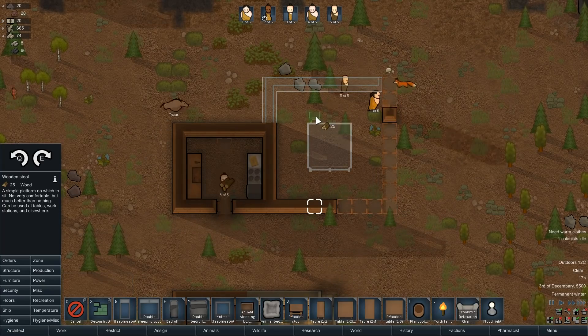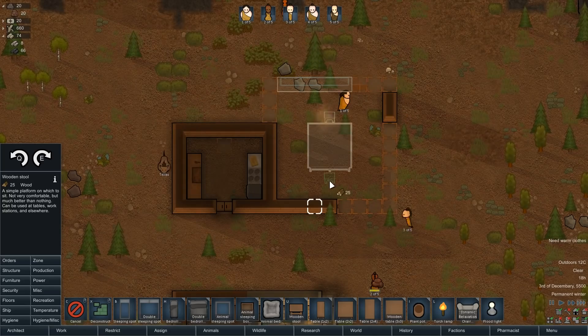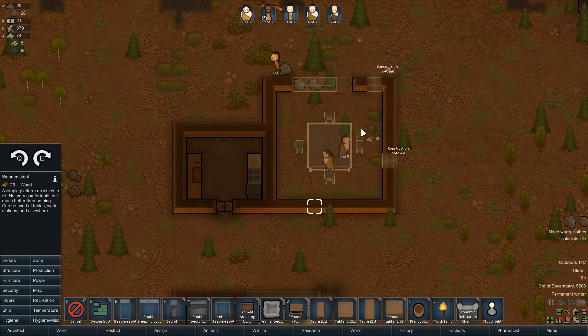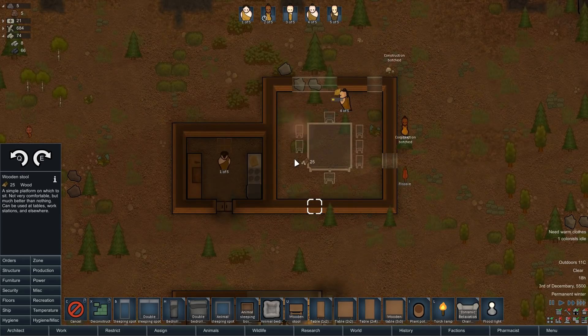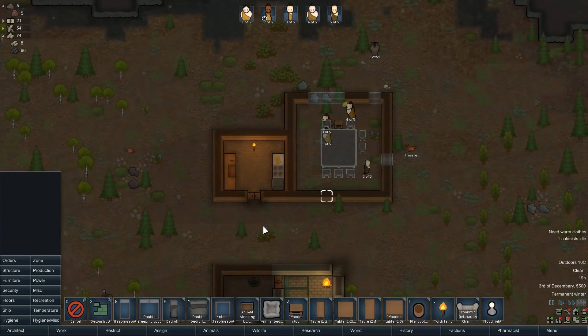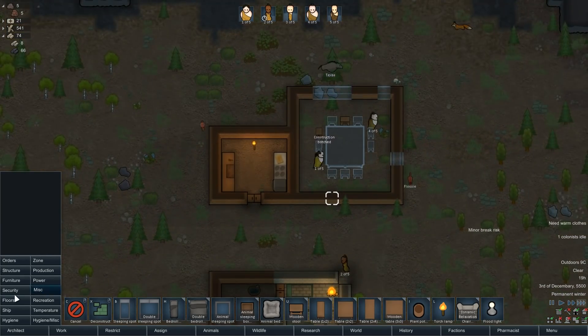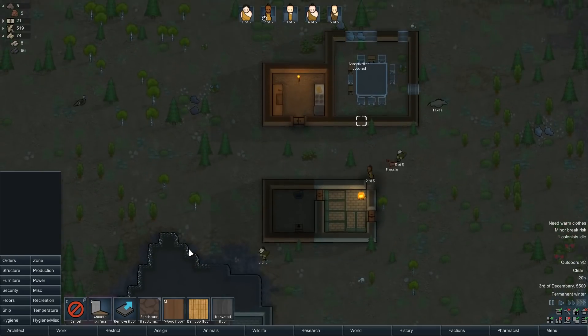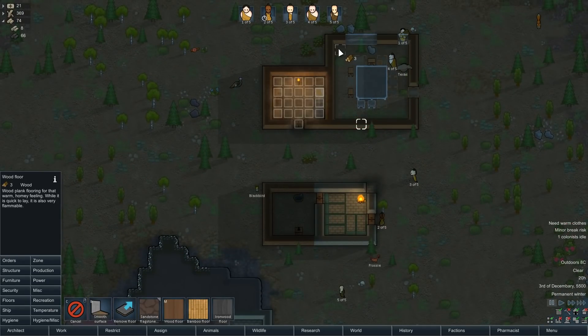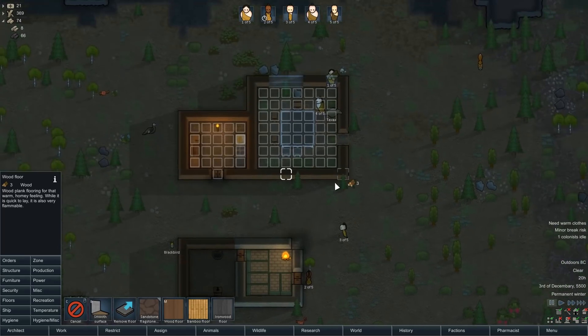And then we'll just put in one, two, three, four — just have them fill it out with stools for now. Let's see, floors — and we'll just do wood floors everywhere. It's definitely not going to be an absolute disaster when there's a fire. You need doors in these rooms.